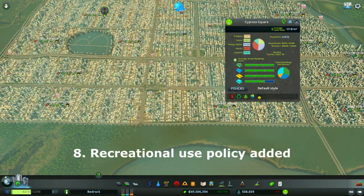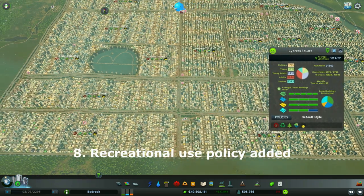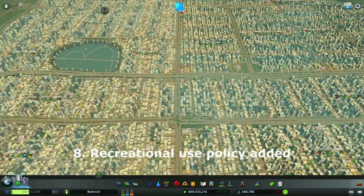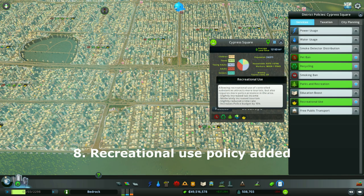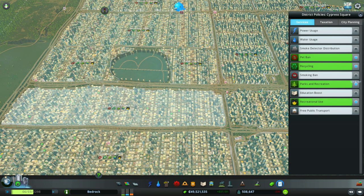On the topic of policies, I finally turned on the Recreational Use of Drugs policy across the entire city. This led to an increase in the police budget - it went up to almost 80,000 from around 69,000, about a 10,000 increase. However, the tax income increase was roughly equal to that, so I gained the bonus effects of happier sims and a moderate tourism boost without any net cash problem. The police budget increase was balanced out by the tax income.